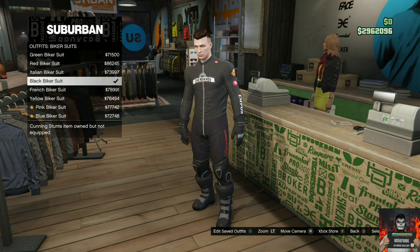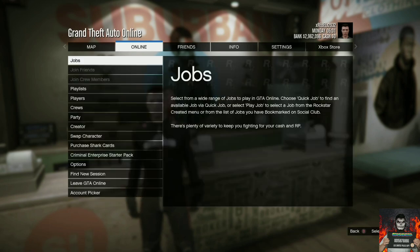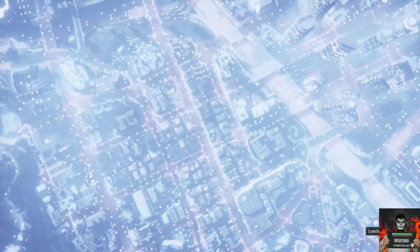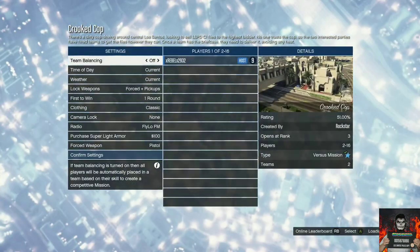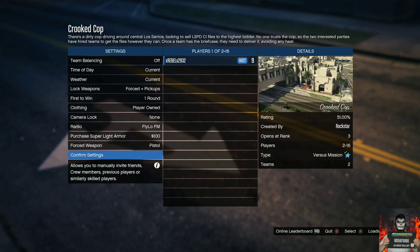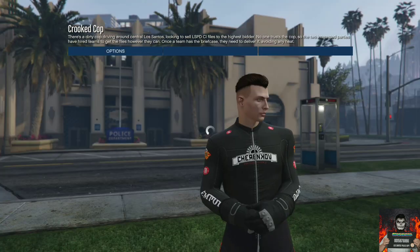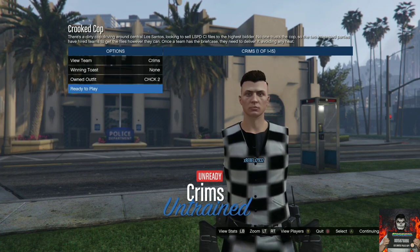Open up your pause menu, go to Online, Jobs, play jobs, Rockstar Created, versus, and start up Crooked Cop once again. Accept the alert and load into the job menu. Go over to clothing, put it on player owned, invite a friend or stranger, and once they join, launch the mission. Once you load into the second job menu, go over to owned outfits, click two to the right, ready up, and tell your helper to ready up as well.